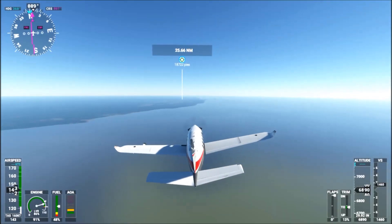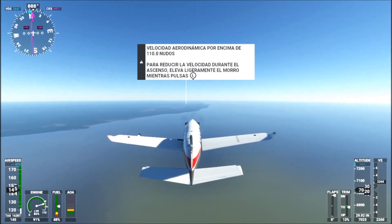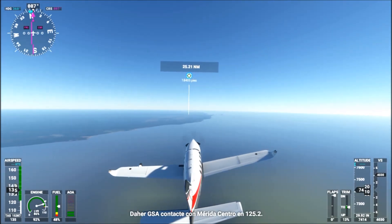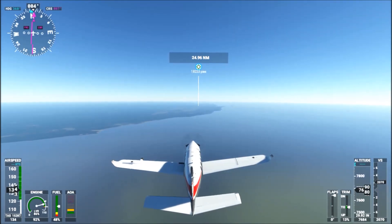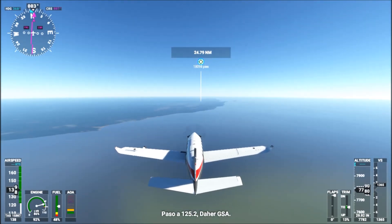Hey, what's up boys and girls! I am Anakin Raider, and today I will tell you how to land a plane successfully in Flight Simulator 2020. This is the most difficult part of flying a plane. I will teach you step by step how to do it, the most common mistakes when we try to land, and how to correct them. I am not an expert, but I am sure this video will help you a lot. Let's start.